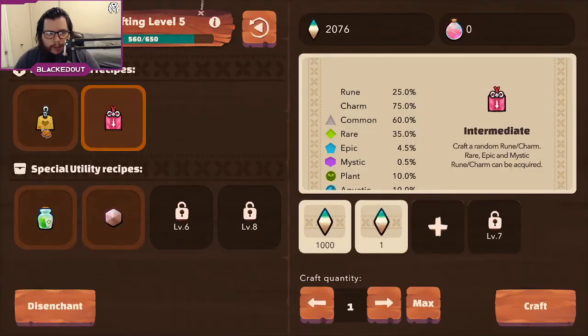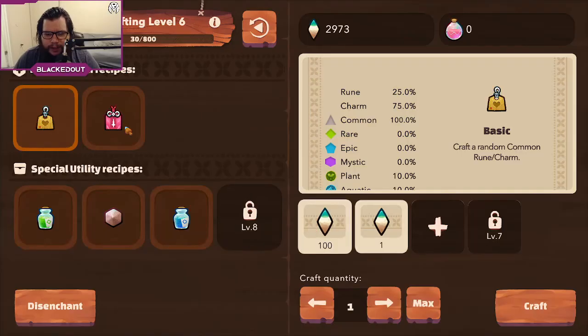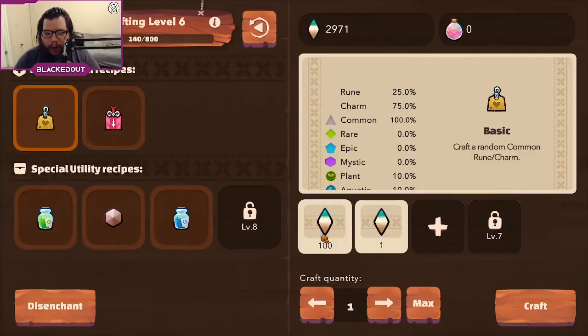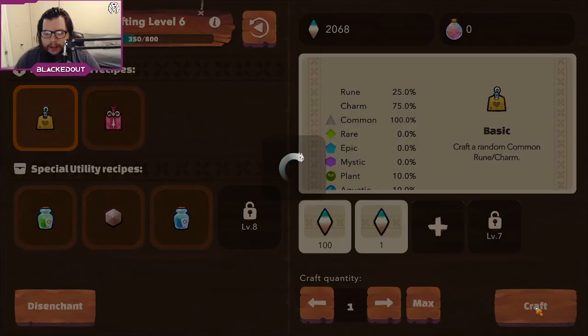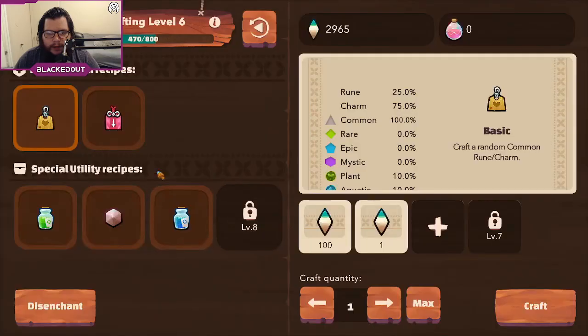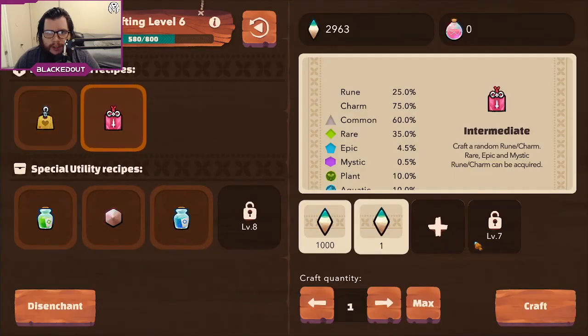You can see I'm getting runes, I'm getting charms, pretty much whatever I absolutely want. Axie said it's okay so you might as well take advantage of it while you still can. The setup's done, you don't have to do anything else — just keep collecting.